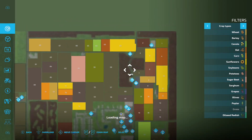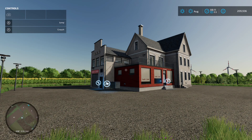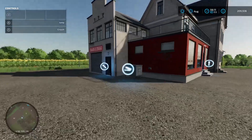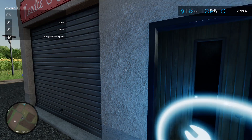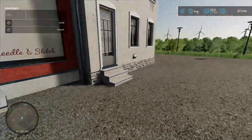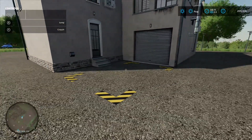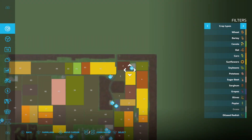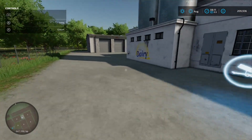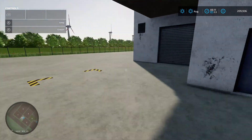Up here is another production chain - actually the tailor shop, not like the one down the bottom. Production chain menu just there, 100 grand to buy, loading-in point, wardrobe icon, and pallet spawn point down this side. The next production chain up here is your dairy - loading-in point just there, pallet spawn point down this side.